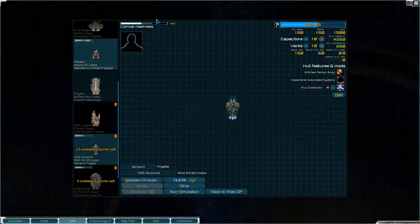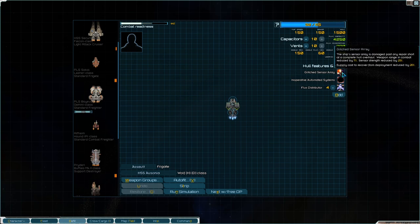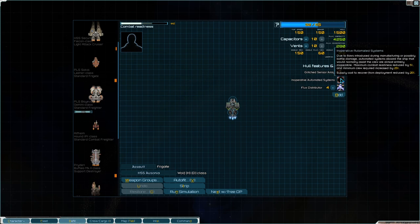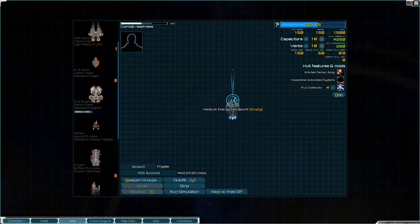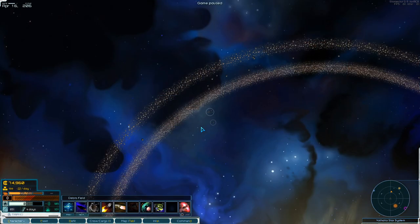I'm going to outfit my recently recovered Wolf. This has Glitch Sensor Rate, which is not great, but luckily all my D mods are only at half strength. And Inoperable Automated Systems, which is another Veyra D mod - maximum combat readiness reduced by 5%, minimum crew requirements increased 25%. That's why I didn't outfit this - I have absolutely no guns to put on this. It's going to get an LRPD laser and that's it. I really need to go back to port now.